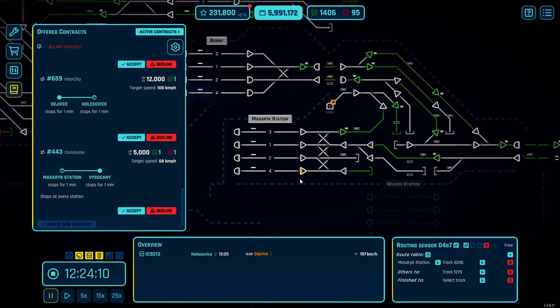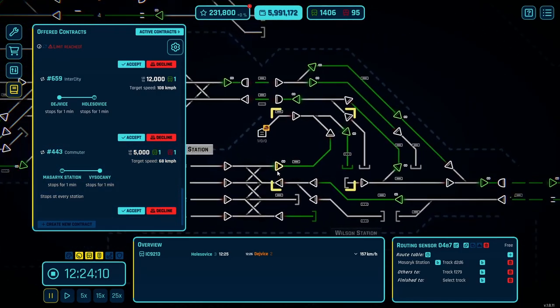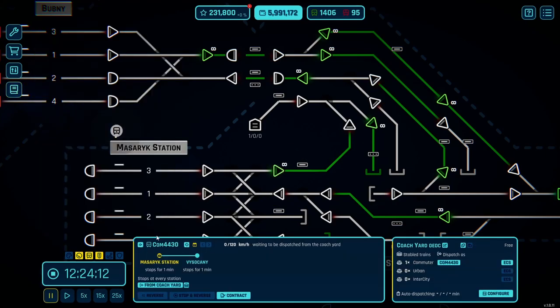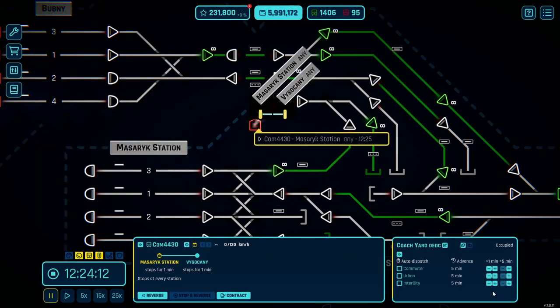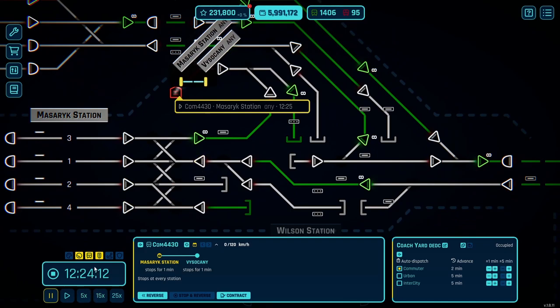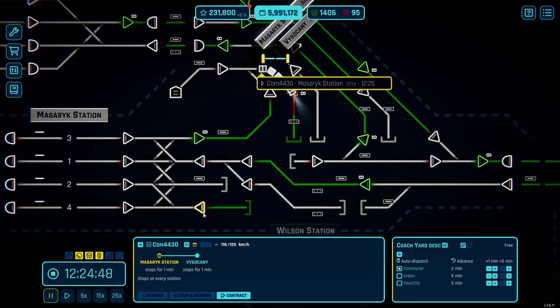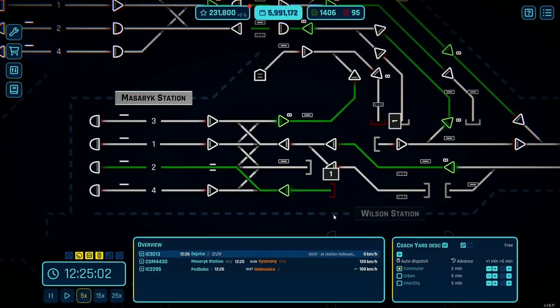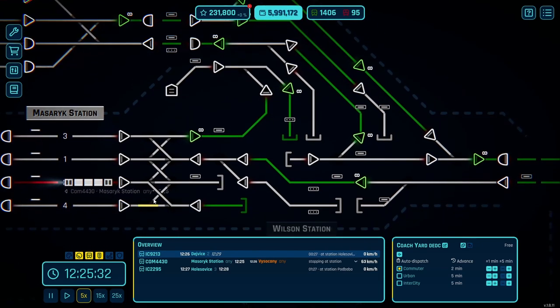We're going to have to experiment with it, but we're going to have to be careful because it's a very dangerous game - we can have trains crashing quite easily. If we say from coach yard, when we configure this, we're going to say automatically do commuters. Let's see how long it takes - it's about 12, 24... We'll give them two minutes, I think that's fair. And then this should be able to work its way all the way out to the edge of the map.